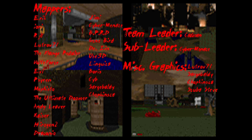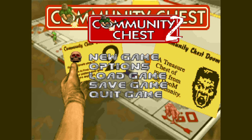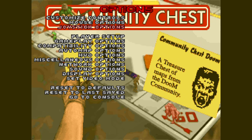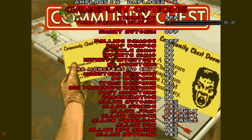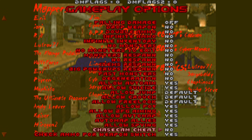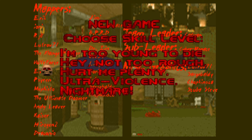Community Chest 1 is… not so good. Community Chest maps typically have nothing in common except the year they were released. Each entry in the series is cobbled together from Doomworld submissions, often showcasing new designers, contemporaneous fads in mapping, and held together by a handful of high-profile contributions from the Doom community's old guard. Community Chest 2 is as good a place to start as any. Finally, there's one particular map in CC2 I really want to talk about. You'll know when we get to it.